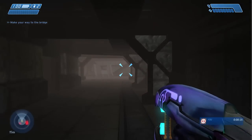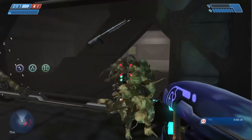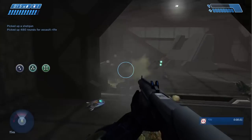As you round this corner, you pass through a trigger that you can sometimes skip just by going through too fast. If you do hit it, you'll have these floods spawn in, but the bright side is that this lets you get an early shotgun.